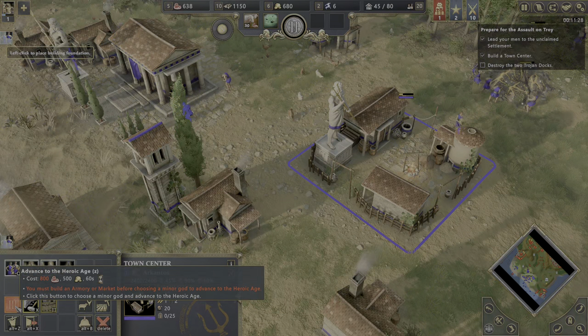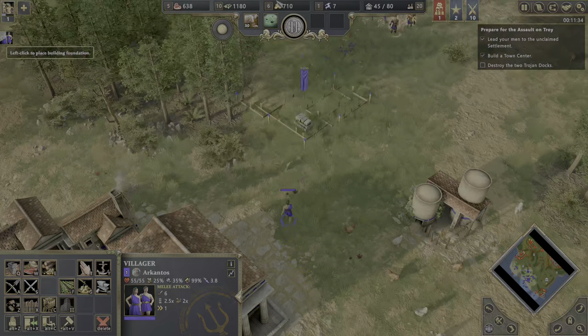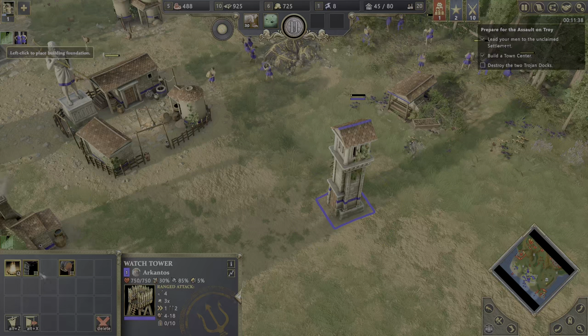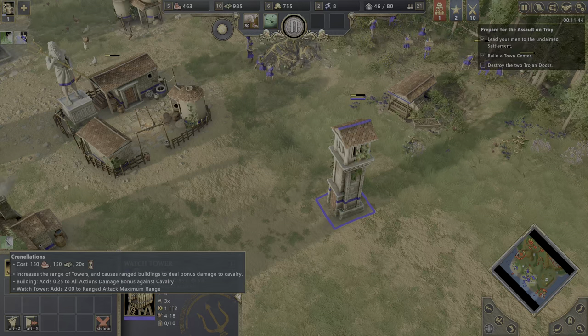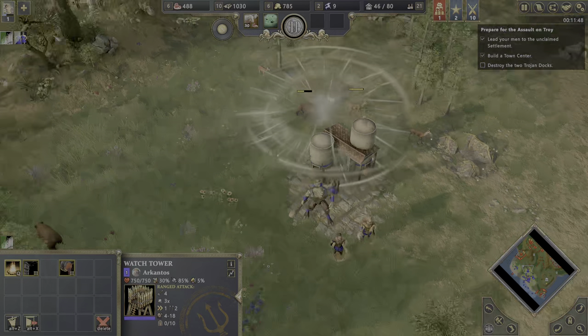I want to get to the next age, which requires 800 food. Let's also build the armory immediately. Our towers are improved. This upgrade increases the range of towers and causes ranged buildings to deal bonus damage to cavalry — they had plenty of horses, so cavalry damage is going to be alright.